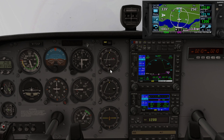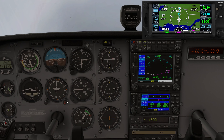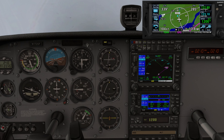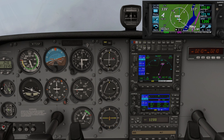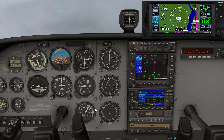We're arcing in and then we're going to intercept that 172 radial, turning right to a heading of 352. Right here we're going to twist the OBS to the right because we're turning right now to the 172 radial. We're going to start our slight right turn, and as it centers in we can intercept the 352 heading. Right about past the halfway point of the needle we'd start our right-hand turn, standard rate, to 352.